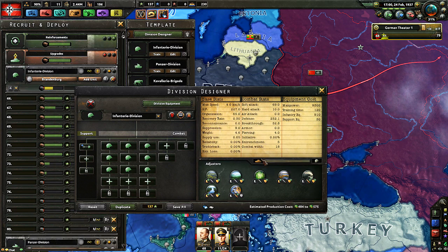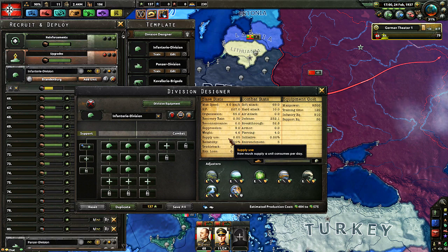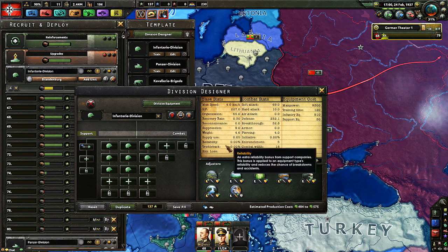Supply use is important. The more supply you use, the more supply that area needs to support. If you have a division with 0.1 supply and another with 0.5 supply, and your army consists of the 0.5 supply ones, you need 5 times as much supply coming in. But those divisions might be bigger with heavier stuff, so they usually fight better — that's one thing to keep in mind.